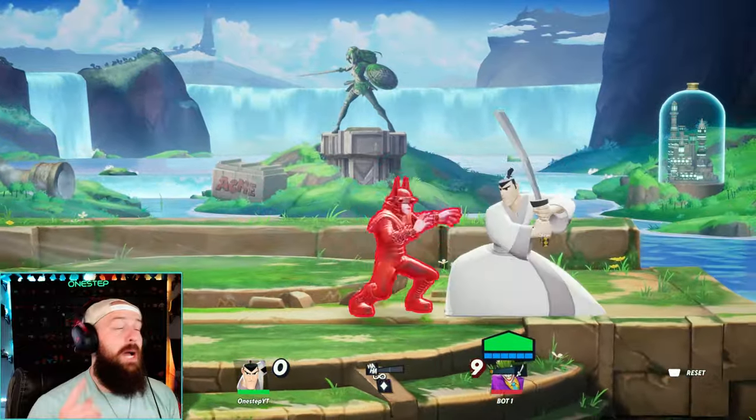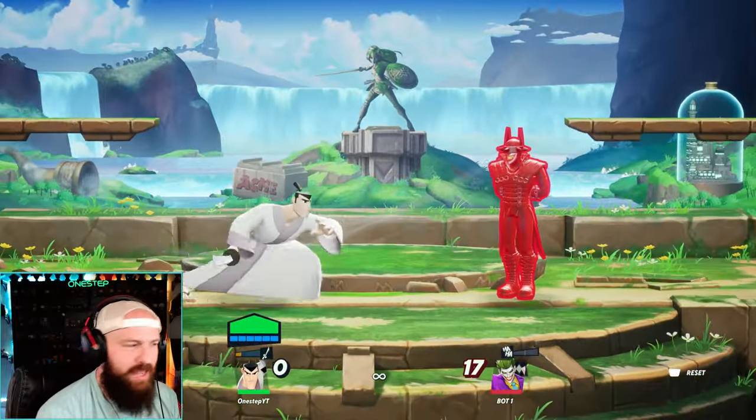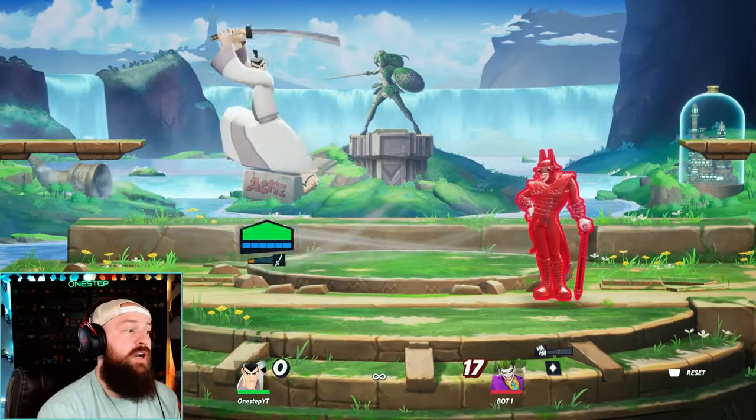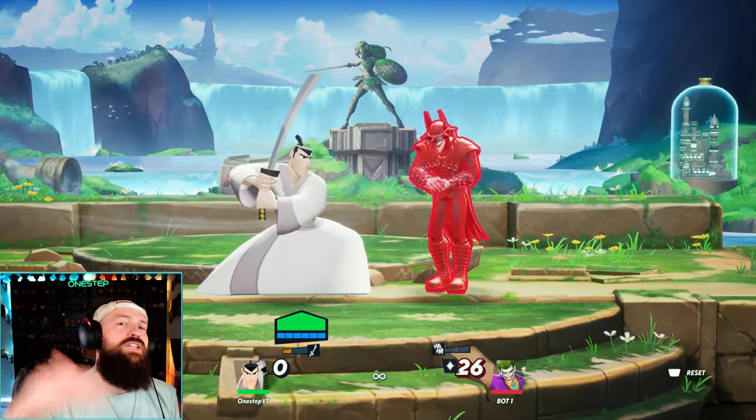The neutral air attack is a spinning sword move. A lot of Samurai Jacks forget about that move and it's really good — multi-hitting, it'll likely break armor if you hit it right, and it's really good for interruption. I'll go from that to aerial side attack charged, so that way if they dodge out of my neutral air attack, they'll dodge right into my sword slash.